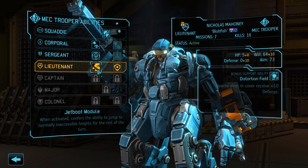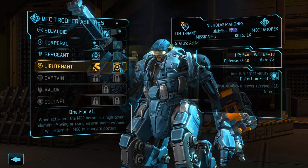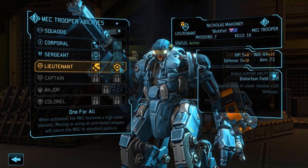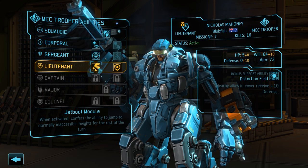Nicholas receives his promotion to lieutenant, choosing between the jet boot module or the 'one for all' ability. The jet boot gives him the ability to jump, making up for the inability to use ladders and allowing much more movement flexibility. 'One for all' turns Nicholas into an object that provides full cover, though only as long as he doesn't move or shoot. It has some synergies with his distortion field, but overall the added mobility feels more useful in the long run — so we go with the jet boot module.